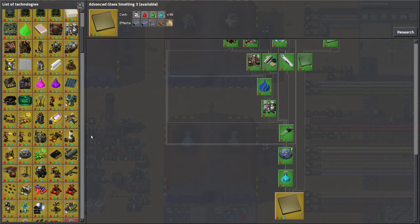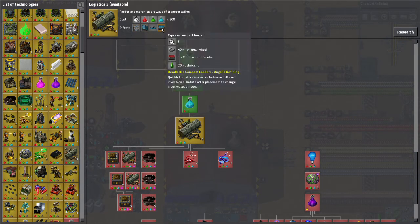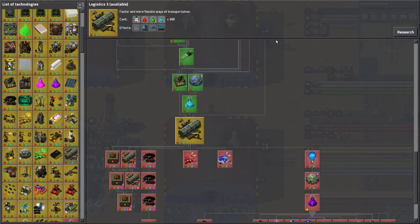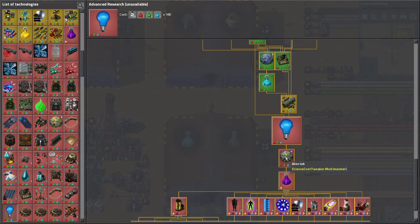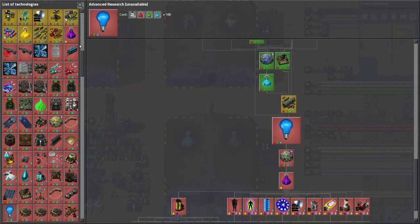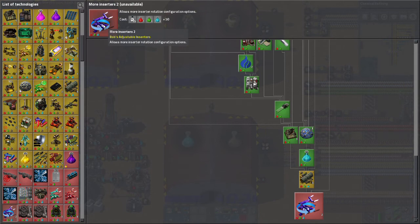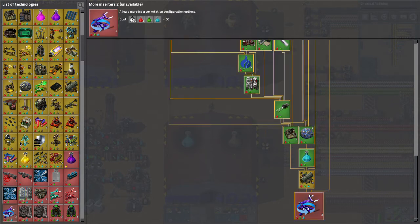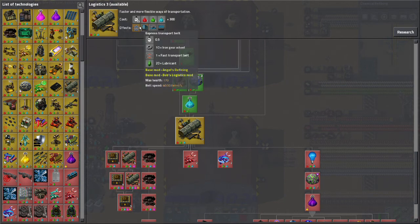Another one I particularly want to do soon is Logistics 3. This will open up the third tier of belts, the blue belts. I can't really afford the iron for the blue belts yet, but it also opens up some additional inserter upgrades — additional long inserters which will reach three blocks instead of two, and more inserter angles for picking things up and dropping them off. Unfortunately, I just don't have the iron production to support making a lot of fast belts right now, but we are getting there.